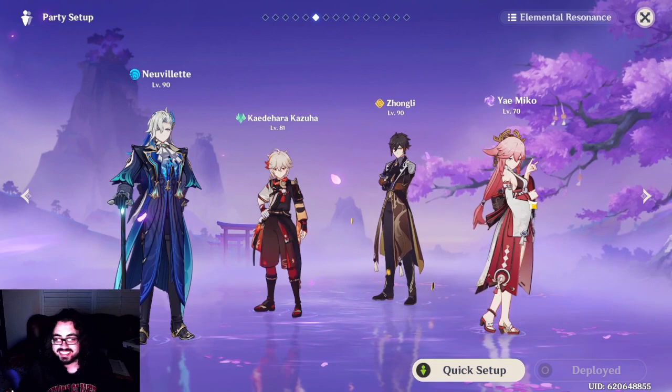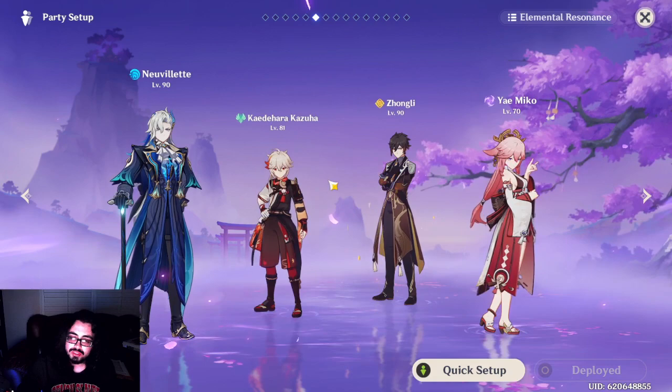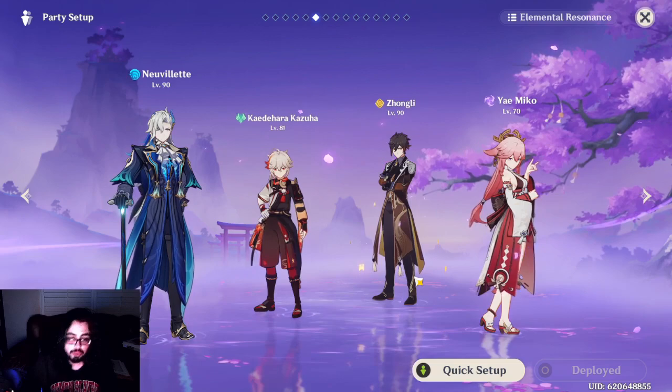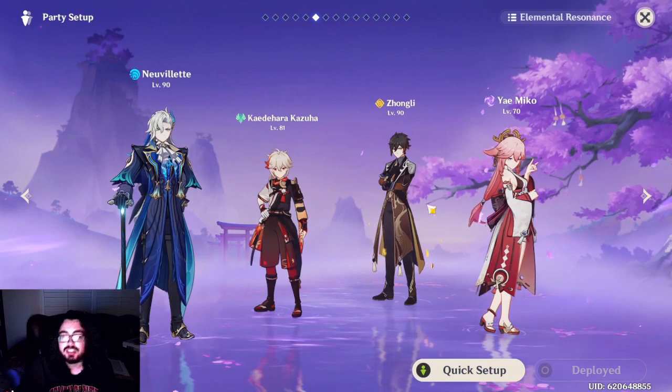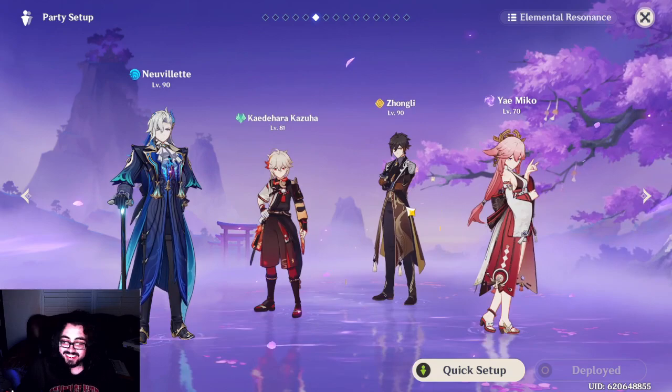This team has Raiden — our Fischl is actually better here, but I accidentally pulled Yoimiya and have her weapon now so I've been playing her on this team. This is just a buffer and resistance interruption. Once you get C1, you get more resistance interruption, so you can replace some characters with Furina and a healer. Furina and Baizhu would get you more damage overall if you had C1.